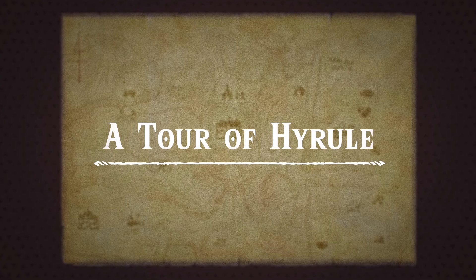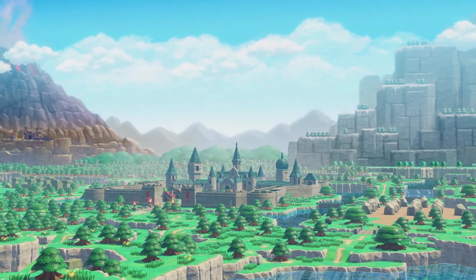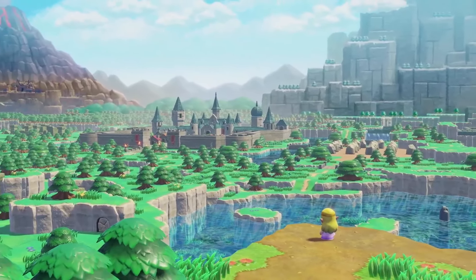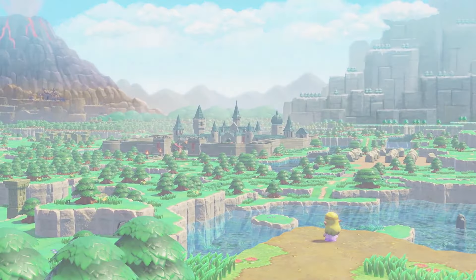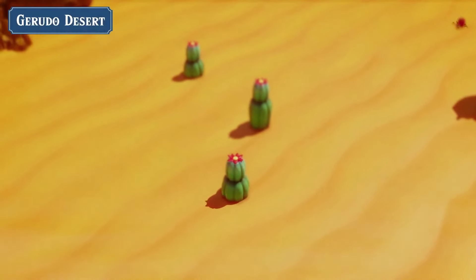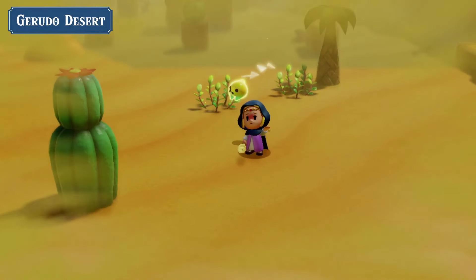Our initial opening of the trailer is just an introduction — a tour of Hyrule showcasing new locations, or familiar locations that we've seen in The Legend of Zelda, especially as of late. We get this shot of the area of Hyrule Castle Town, with the rift and how it's affected it, along with another shot we've seen before of Zelda overlooking her kingdom.